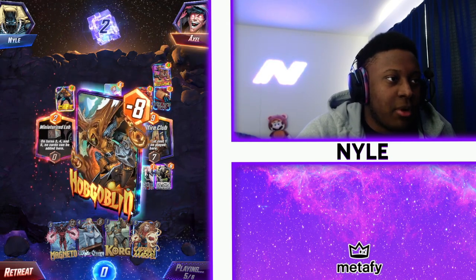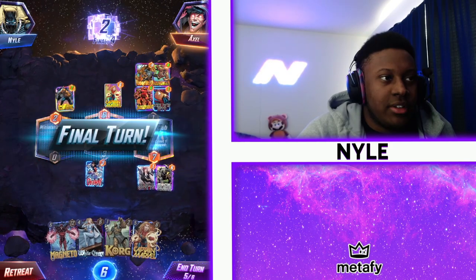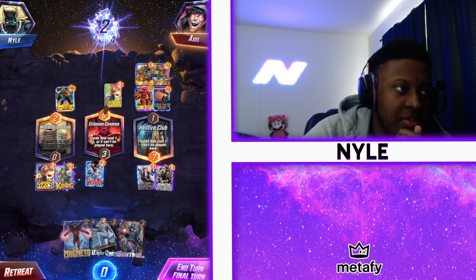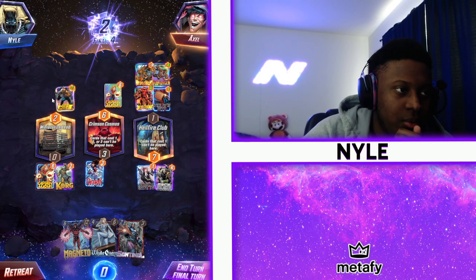He plays Crimson Cosmos. Captain Marvel. Putting Hobgoblin there automatically gets us the win — we have to be able to outplay Captain Marvel. This is his 8 power. If he moves Captain Marvel to that area it's 8, but you still win.